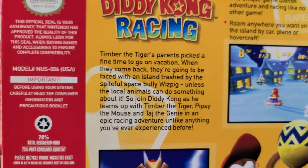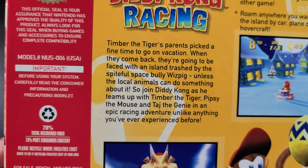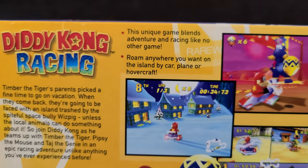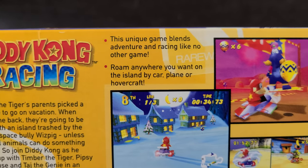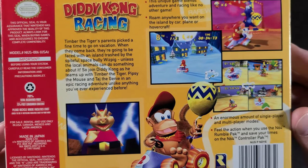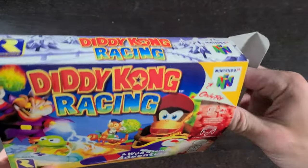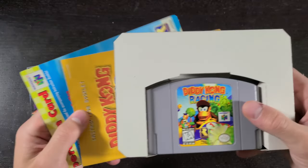Here's the description: Timber the Tiger's parents picked a fine time to go on vacation — when they come back they're going to be faced with an island trashed by the spiteful space bully Wizpig. The premise of the game is you just gotta beat some races to defeat Wizpig, unlock certain areas on the map. In between courses you can drive around the map and find secret areas — just super cool back in the day because you didn't really have anything like that on the N64.